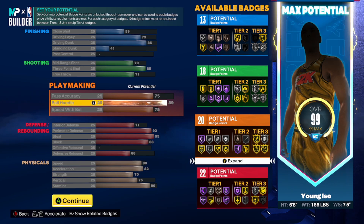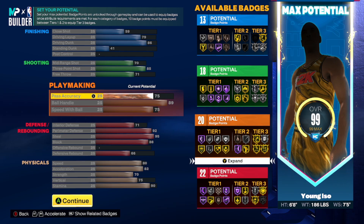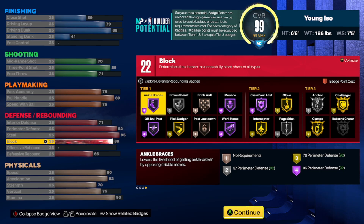For playmaking you're only going to have an 89 ball handle. The 6-8 can have a 90 ball handle and the 6-7 gets a 92 — honestly a lot less people would be running 6-9s versus 6-8s or 6-7s, but this build does have Hall of Fame Quick First Step. We have a 75 pass accuracy to unlock the LeBron James pass-down animation, and a 75 speed with ball to unlock the Michael Jordan dribble style — two very big things for a lockdown build. For interior defense it's 71 hands, but we make up for it with an 88 block and 75 vertical. We have a 92 perimeter defense to get Gold Clamps and Gold Challenger.